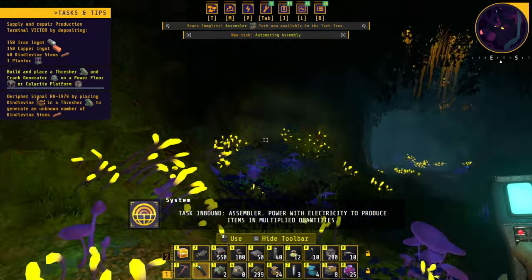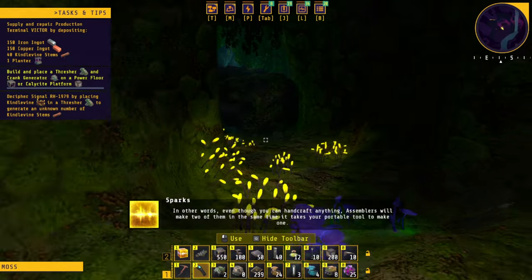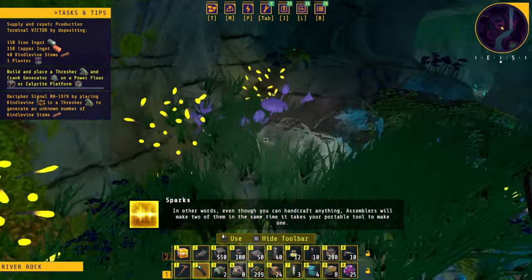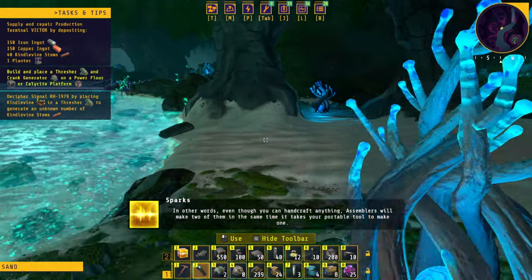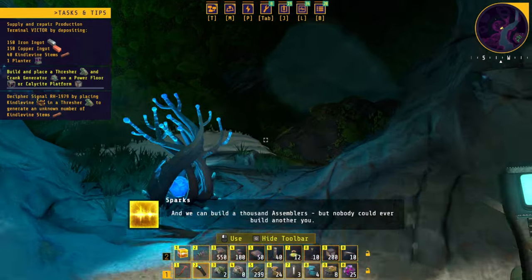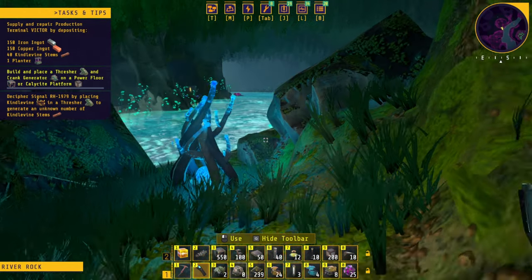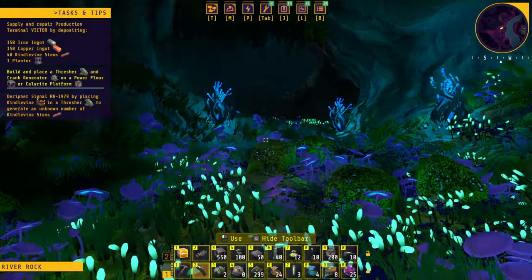You need the fragments to unlock it. Power with electricity to produce items in multiplied quantities. 'Assemblers will make two of them in the same time it takes your portable tool to make one. We could build a thousand assemblers, but nobody could ever build another you.' Did I go to this room? I see some lights — maybe I need to check this out and then head back.